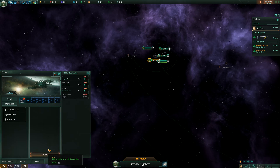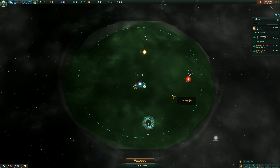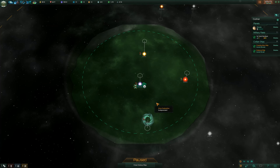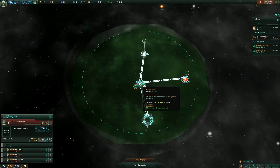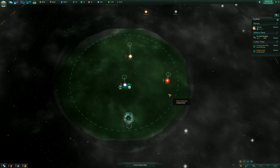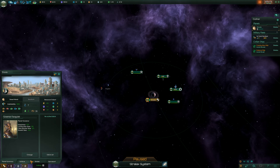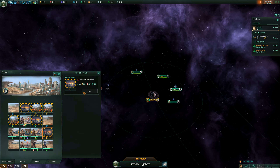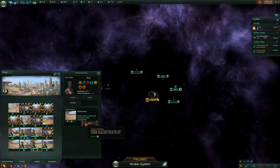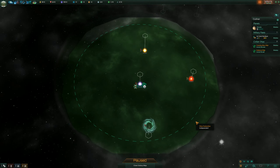Now we cannot build anything there first. So what we're going to do is build us a bunch of Corvettes immediately. We're going to take a different tactical approach here — we're not going to send our attack ships out past these first three systems right now. We need to come into our planet, to Straxia, and come to the surface. We can't do anything just yet because we spent all our money. I would rather build the ships immediately than do anything else.